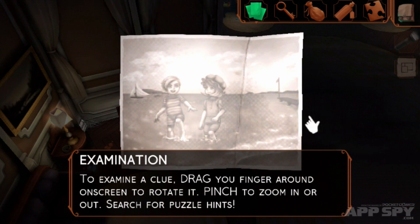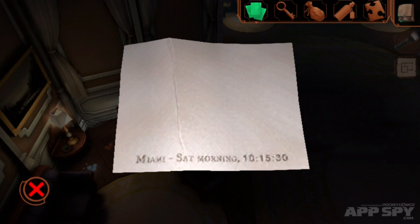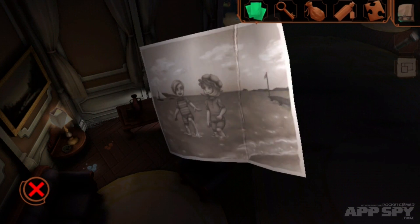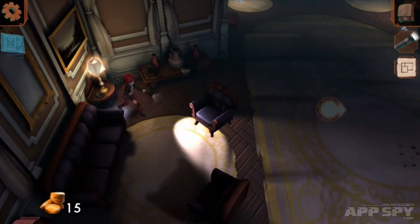These are clues and they'll help you solve puzzles. If we go to the clues section, we can see there's a photo — it's quite sweet, look at it. And then if we move this around, we can see it says Miami, Saturday morning, 10:15:30. So what could that possibly mean? Let's exit out and go back to the gameplay.